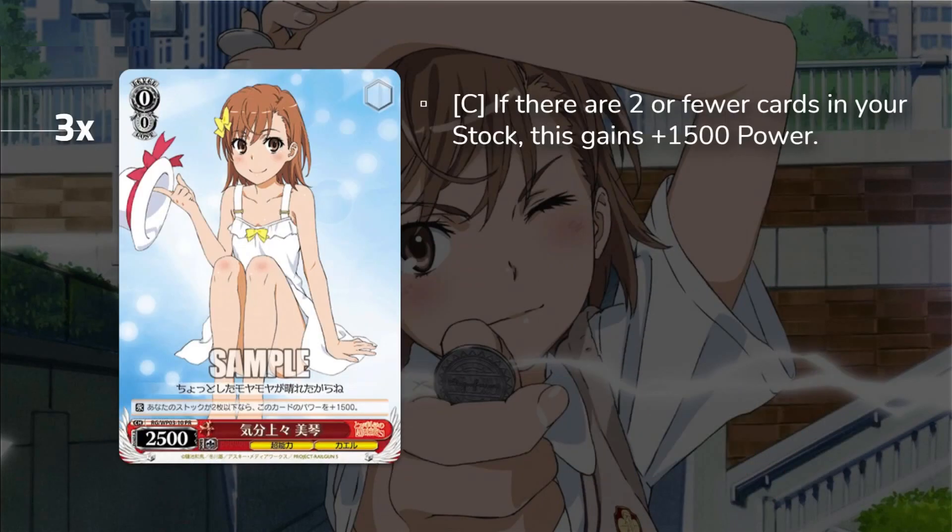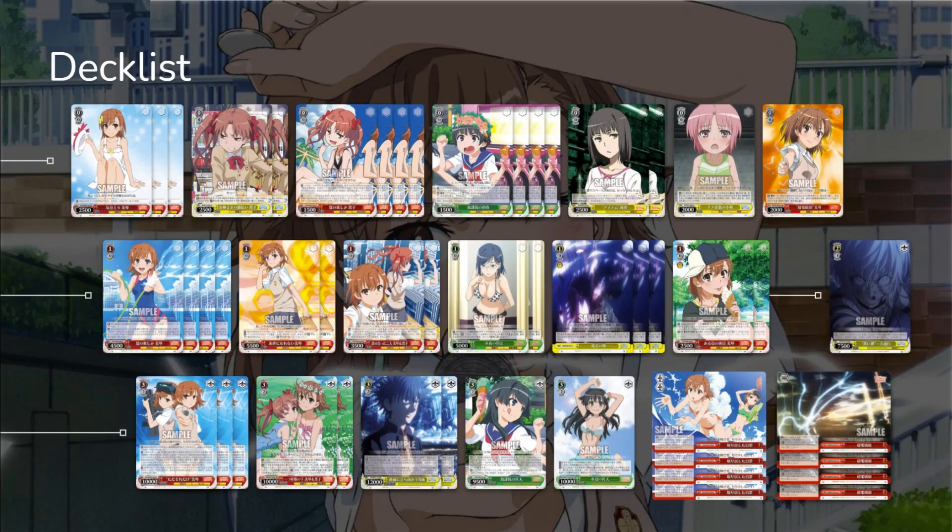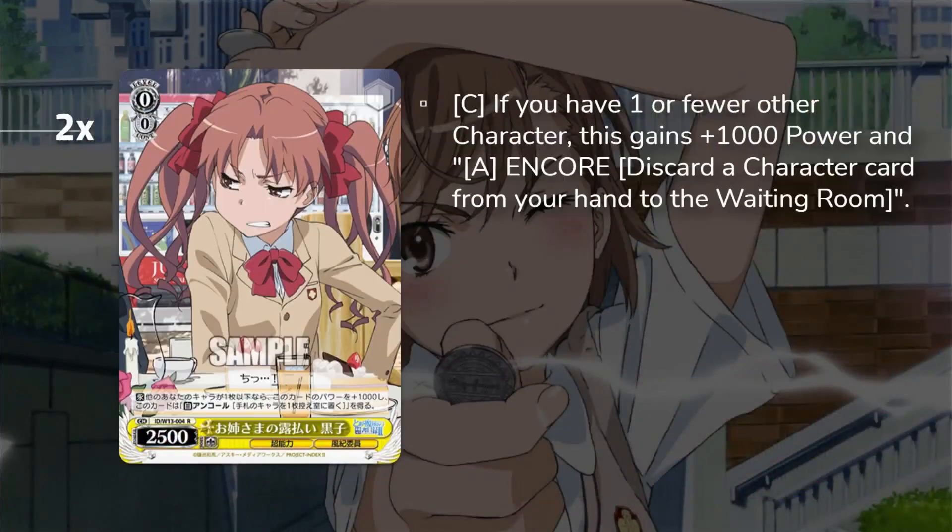Around the time I built this list, I was in Japan picking up cards. I wanted to fight Oversized because Oversized was just better than Runner at the time. I picked up this promo — it's a two or four — and we're running three of that. Then we're running two of the additional Oversized, which is this Kuroko: if you have one or a few other characters it gains a thousand power. We're running five Oversizes as our field pluses.